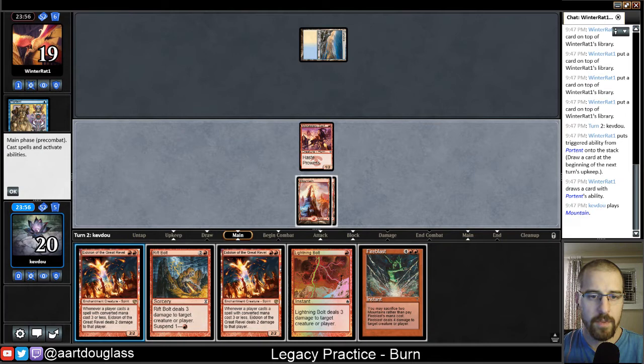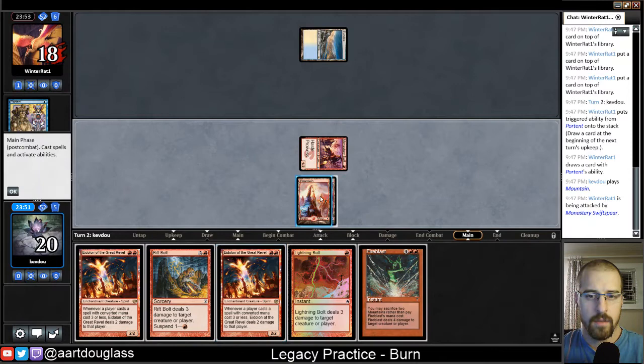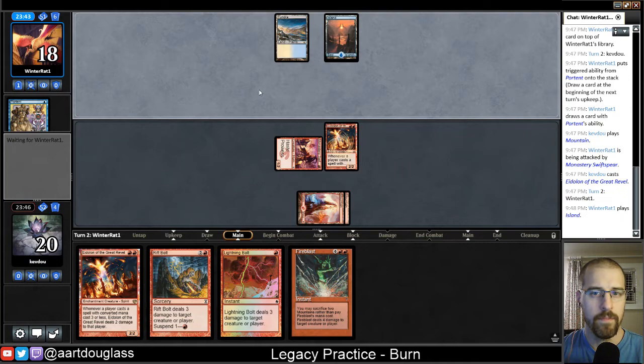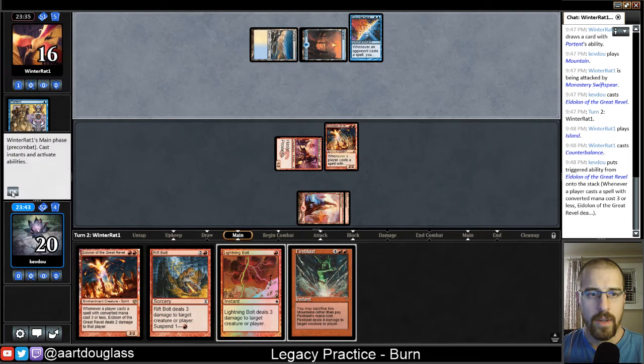Of course we only have two Mountains, so this is kind of the last spell we hope to cast. So we'll go ahead and get in with Monastery Swiftspear, hopefully land an Eidolon. So the Eidolon sticks, and what's great here is that Eidolon is going to be applying pressure both on the battlefield and through limiting how much they can hopefully cast. So this is great — we got the Eidolon down through the Counterbalance.